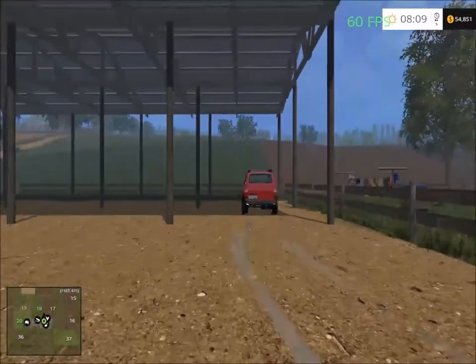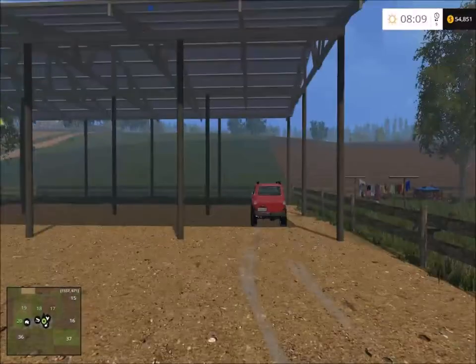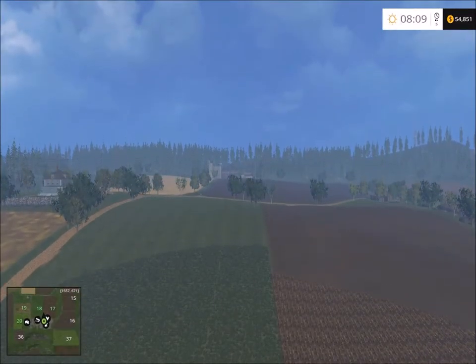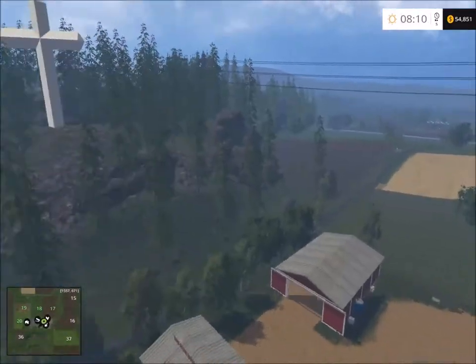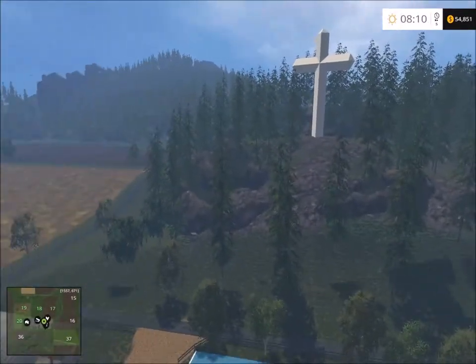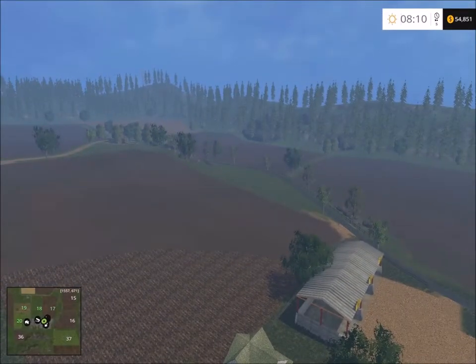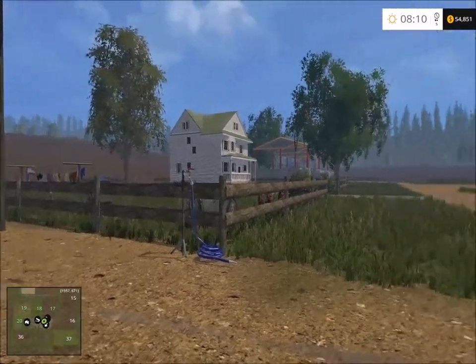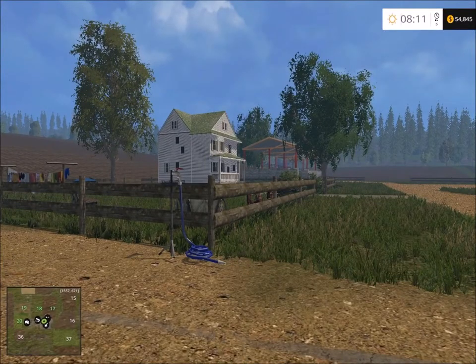Let's take an aerial view - turn off the frame rates. There are the sell points up there. Mostly forestry there - overall a very nice American map. Like, thank you for watching and I'll see you again next time when I'll showcase another map. Thanks for watching, bye for now.